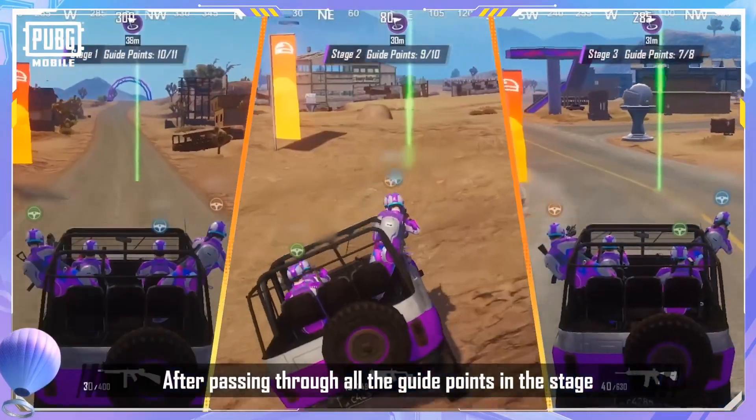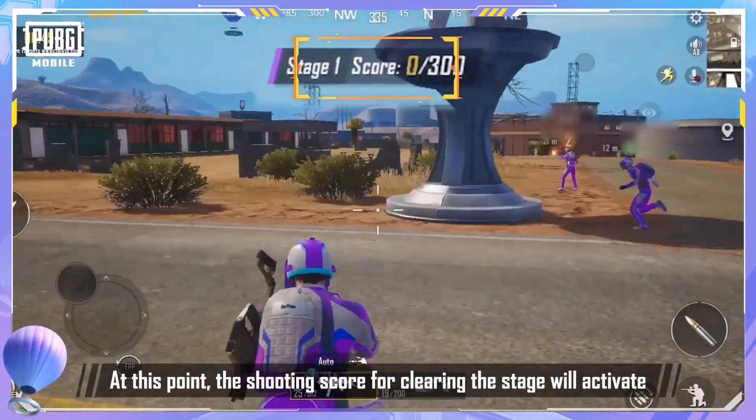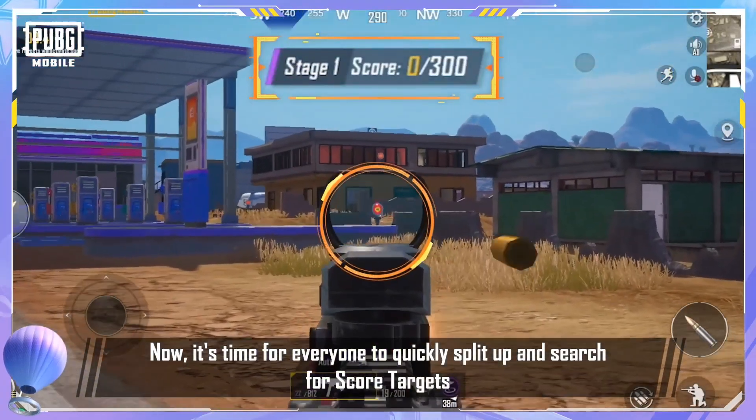After passing through all the guide points in the stage, you'll arrive at the stage's checkpoint. At this point, the shooting score for clearing the stage will activate. Now it's time for everyone to quickly split up and search for score targets.